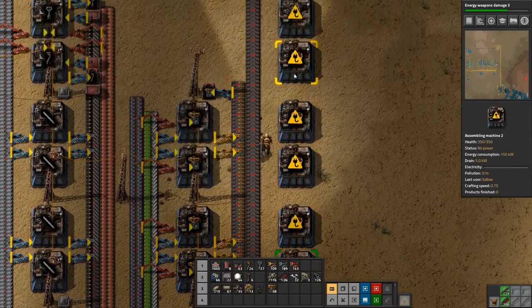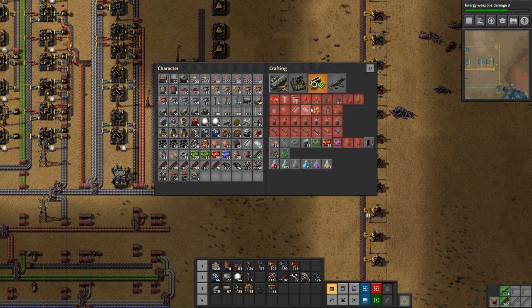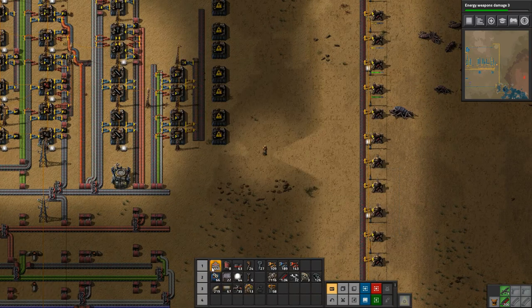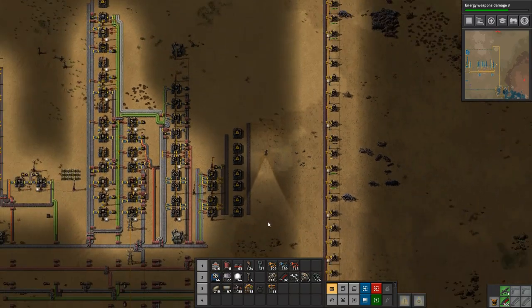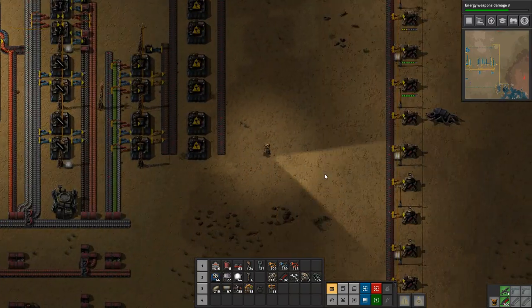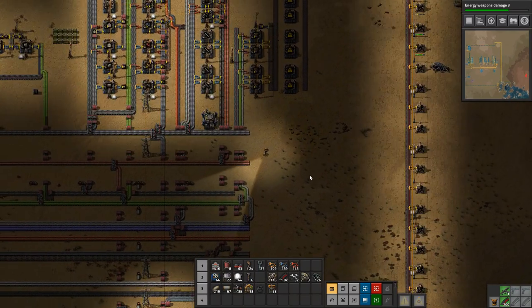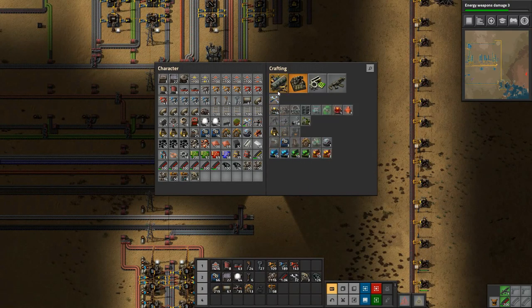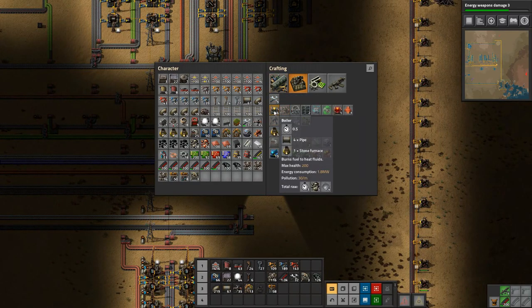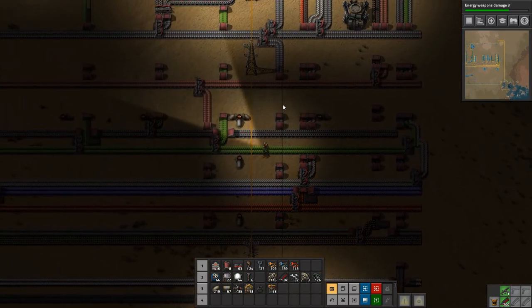Let's configure this right. We need to set up the output line as well before we continue so we don't forget that. And I just saw a flicker of power — that's not good. We need more power. Our lasers are tapping out our capacity — oh boy, that's not good. I guess more power is top priority.